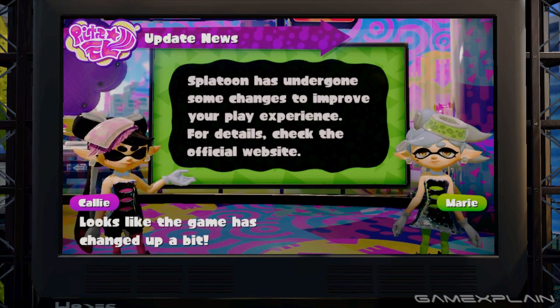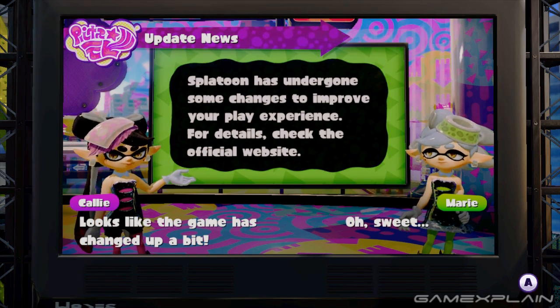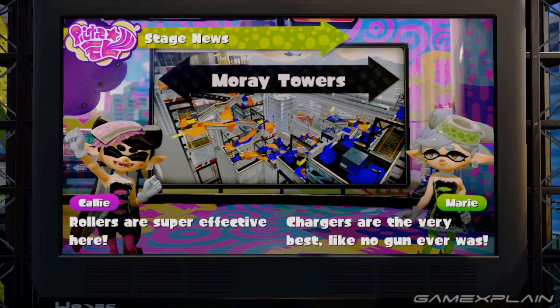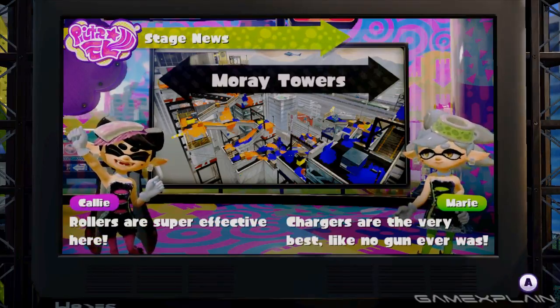Of course we'll take you on a quick tour of the map as well in case you don't want to check it out for yourself. And here it is. So rollers are super effective here, which makes sense — you can see some very thin pathways. And apparently chargers are also the very best, like no gun ever was. Alright, so let's go ahead and hop on over and take a quick tour of it.